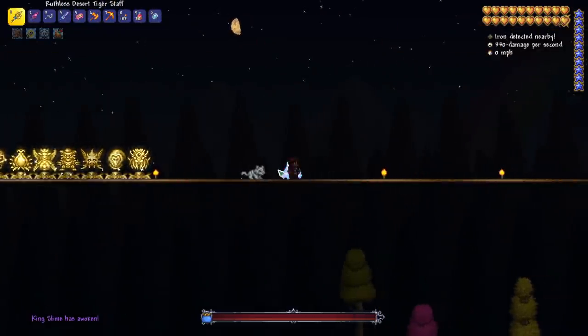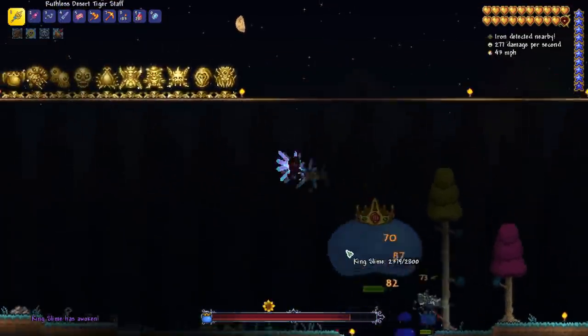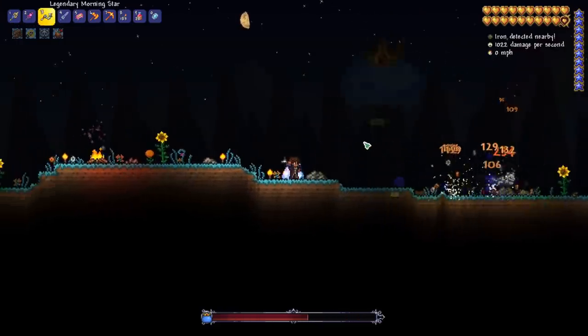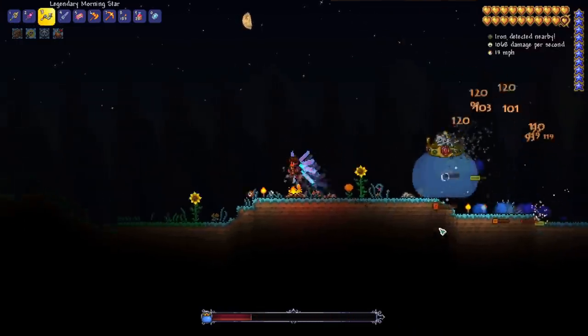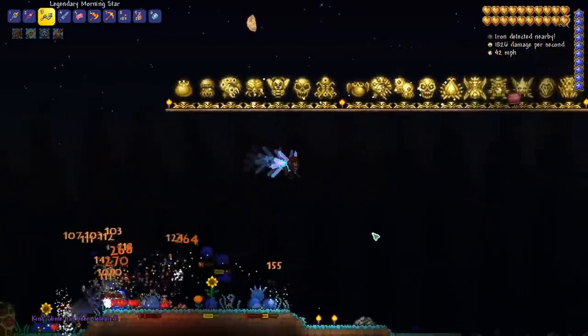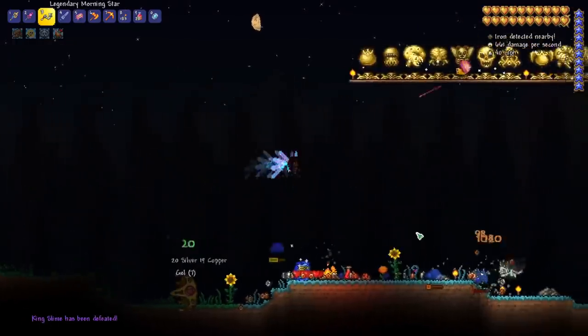Let's try it on something a little bit easier for the tiger, like the King Slime, and see if it can do a little bit better. Now it's doing like a thousand damage per second — yeah, it's doing much better in that circumstance. I think the Eye of Cthulhu was just too fast for the tiger.